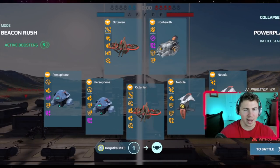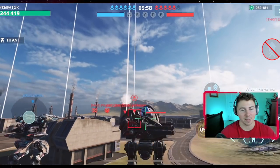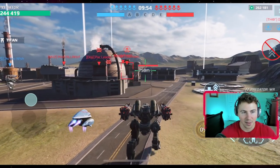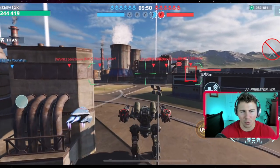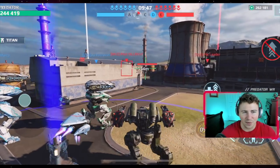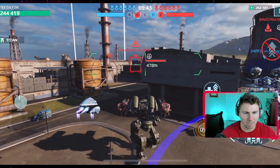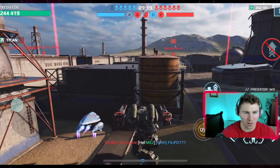We're landing on Power Plant. I was kind of hoping for a big map like Springfield so we could just outrun everyone, because if the enemy team gets three beacons we get something like 32 percent even faster. But we're gonna have to work with what we have.